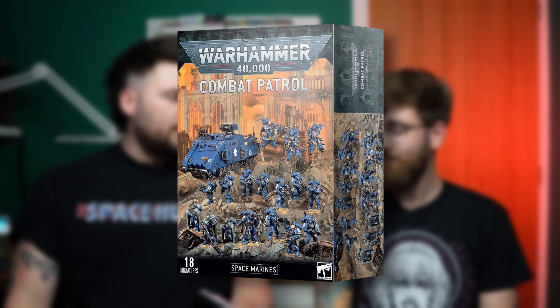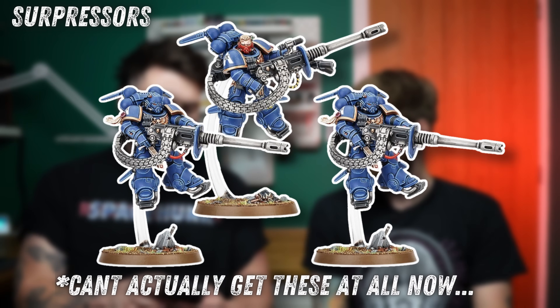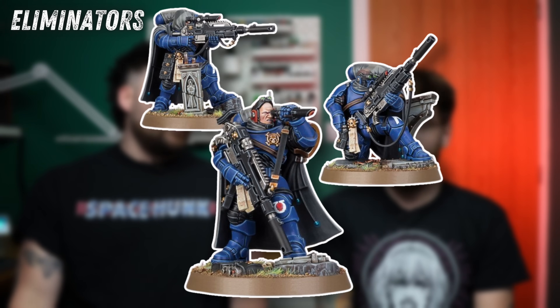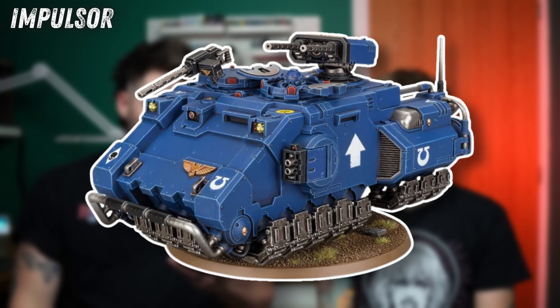As with most things at launch, we've got two teams: Space Marines and Tyranids. Looking at the old Space Marine box — it had 18 models, but they're all Phobos. There's a lot of Phobos going on. You've got Suppressors, Eliminators, an Impulsor tank, and then all the Phobos boys. It's a very weird road to take with a Combat Patrol.